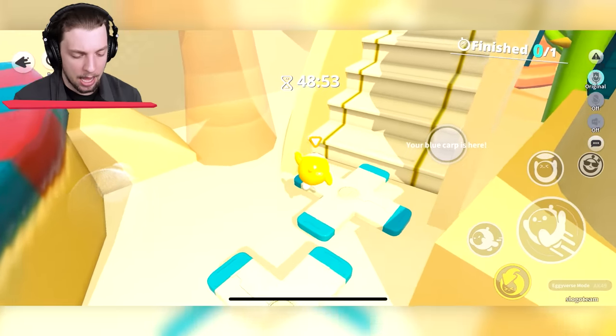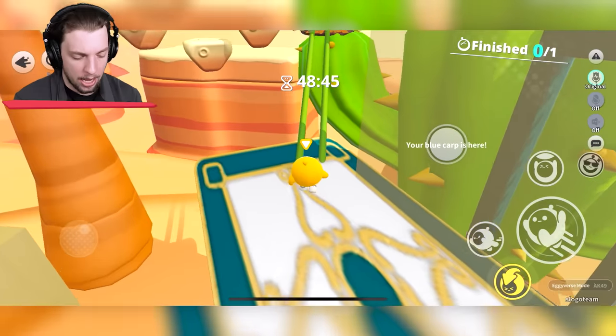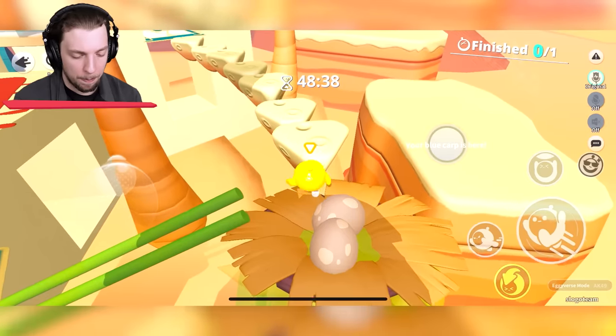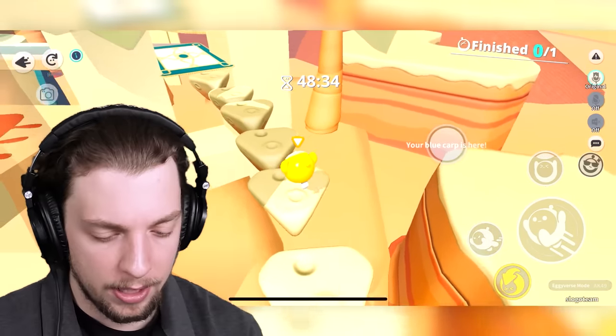There we go. We've made it to the stairs. I think I have to go into bull mode. Oh no, I can climb up that — that's fine. There's some eggs here. Okay, this looks like a bit more difficult but we can do it. Just slow and steady — and whoop, and whoop.